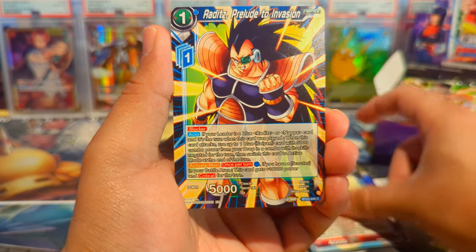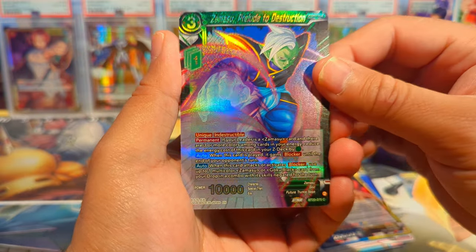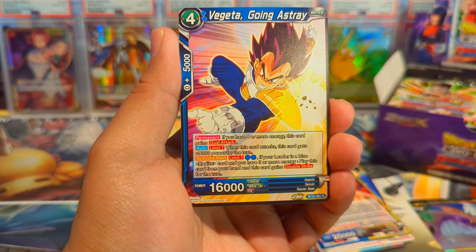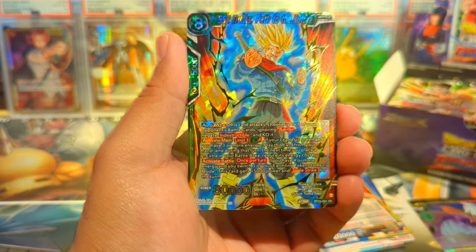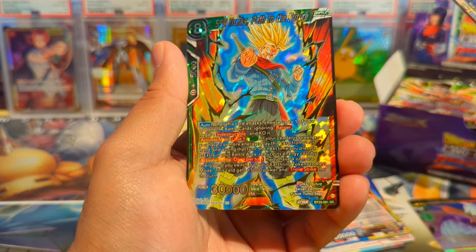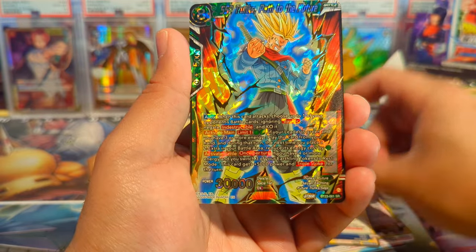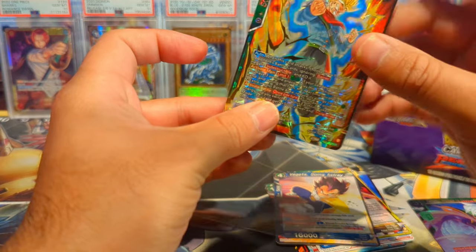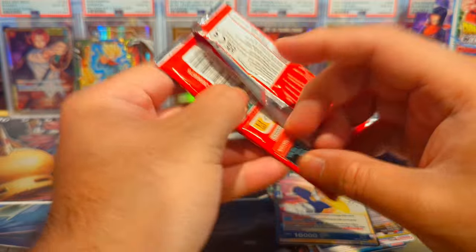We have Beerus, Raditz, 17 and 18, Goku Black, and a Zamasu Prelude to Destruction Reverse Foil. We have Vegeta Going Astray and a Super Saiyan 2 Trunks Path to the Future SR. Not bad — first pack, first hit. Let's go. And we also got an SPR Box Stopper.